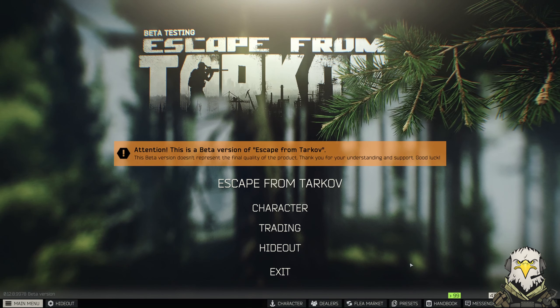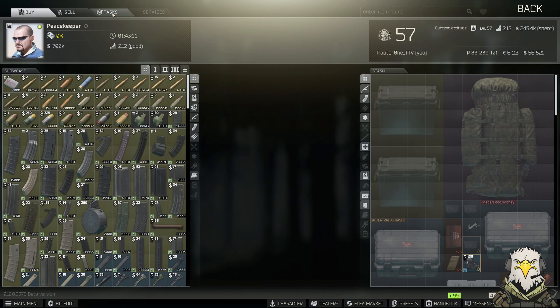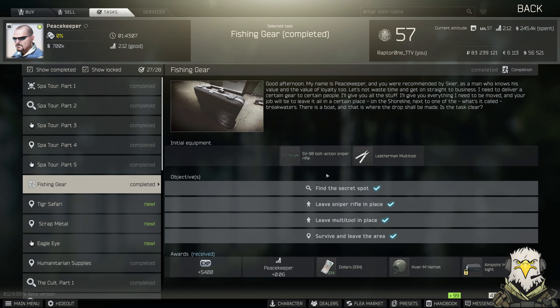Welcome back to the channel. In today's video we're going to be checking out one of Peacekeeper's tasks - 'Fishing Gear'. For this task we require two items: an SV98 bolt-action sniper rifle and a Leatherman's tool, and we need to head to Shoreline to place these items down.